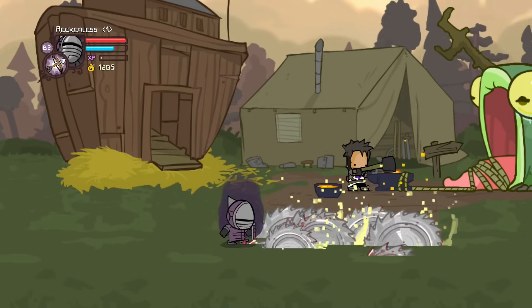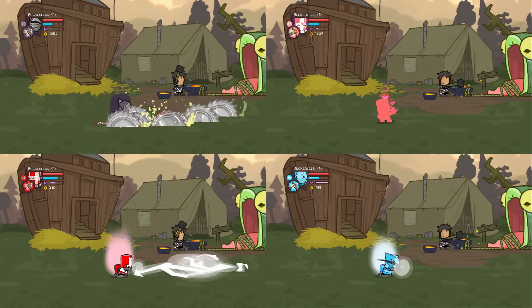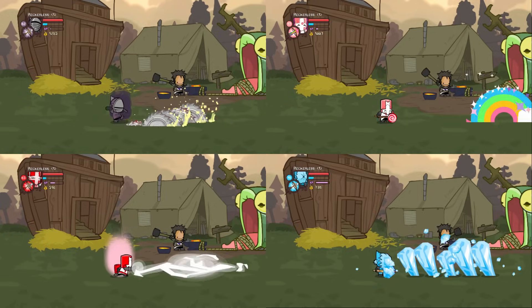Most splash magic in Castle Crashers travels in a straight line, with various summoning times and range. But there are two characters that possess a different kind of splash magic, that being the Saracen and the Bear.